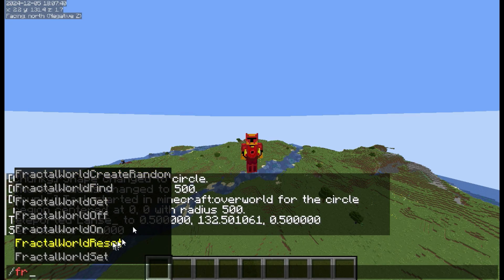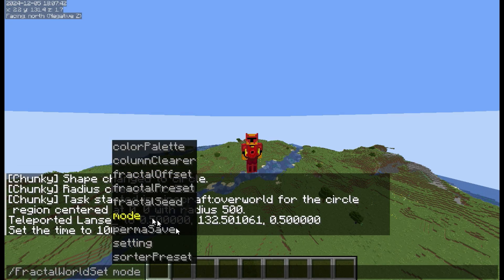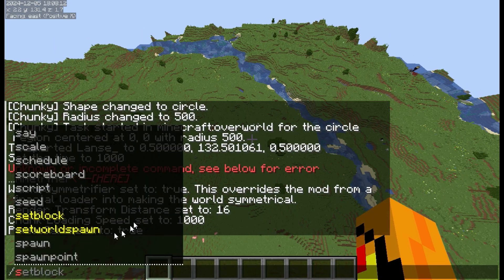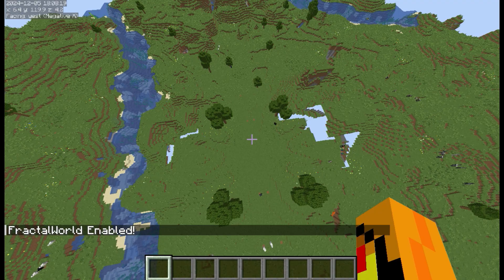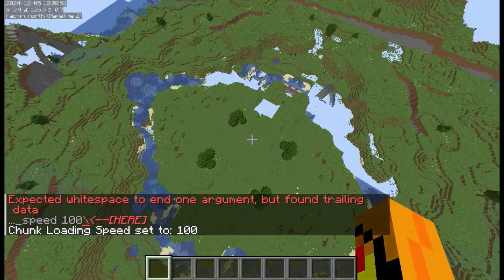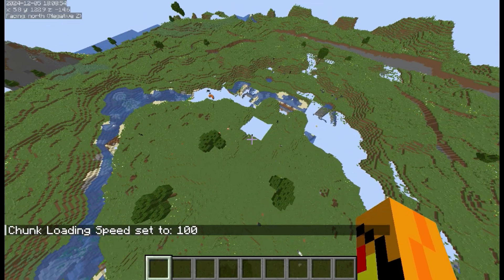So I added this as a mode to Fractal World, where you can set the mode to Symmetrifier. If we just turn this on, we should see that it makes the world symmetrical. I set it a bit fast so I was lagging a bit, but just like that, the world is symmetrical.